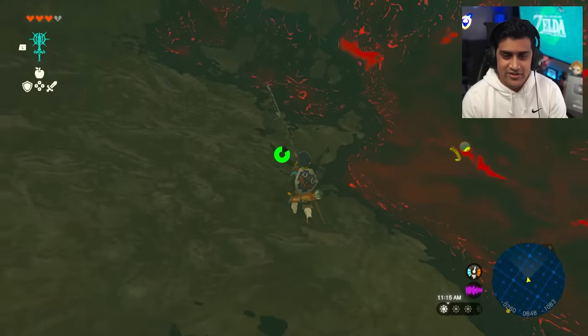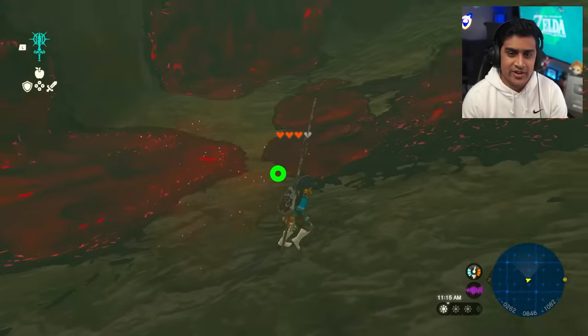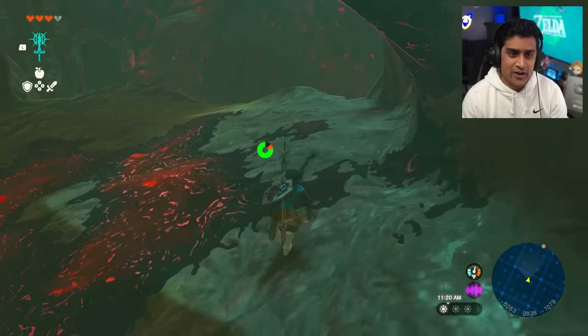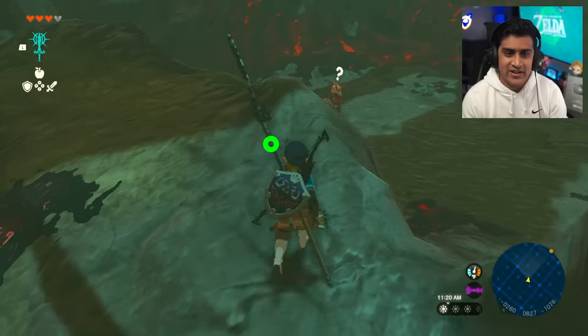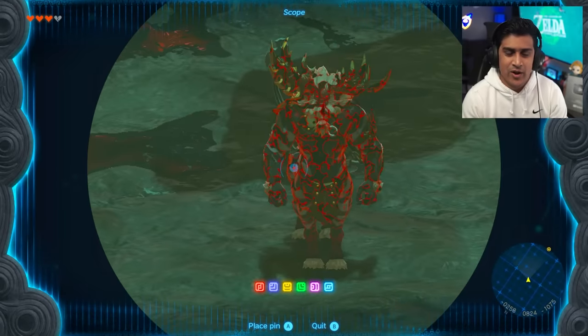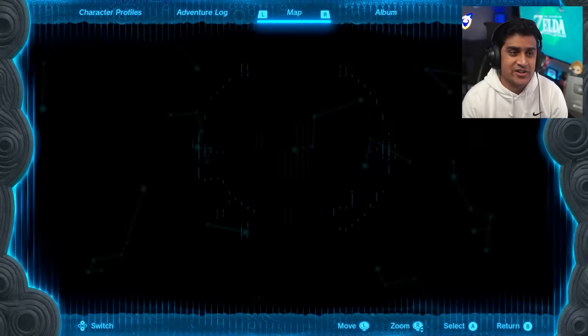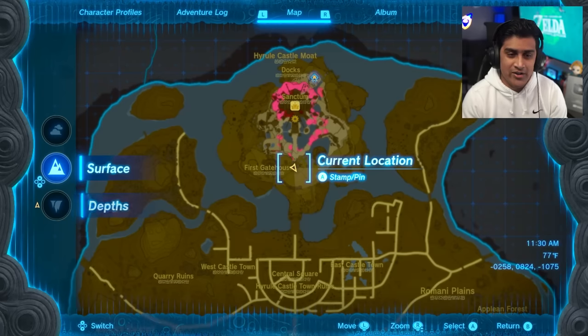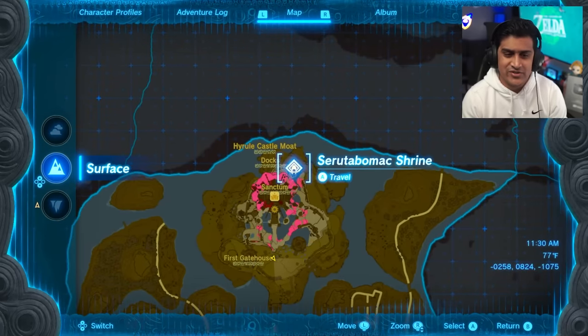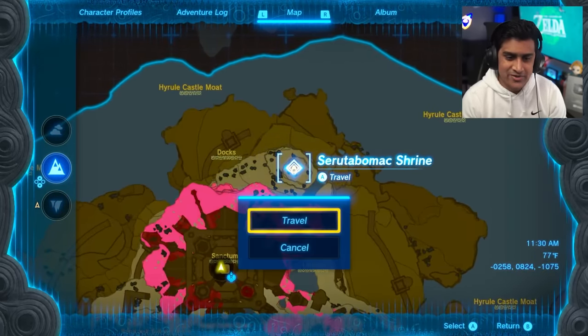Once you've killed all the monsters, look forward and you're going to see our boy right there - a Corrupted Lynel, not an easy one. When you see him, don't engage yet - just leave quickly, because the auto-save will put you before the monsters for some reason. Even hard saves behave a little weird here.